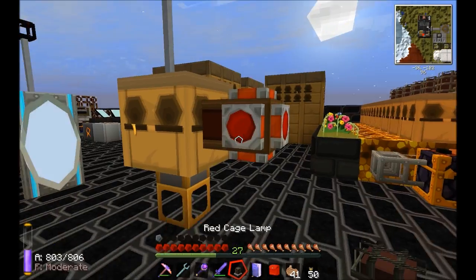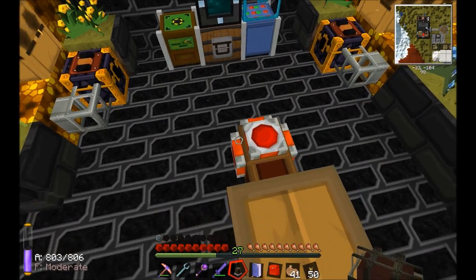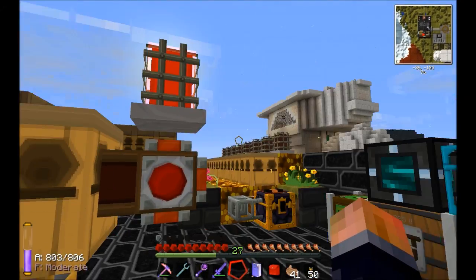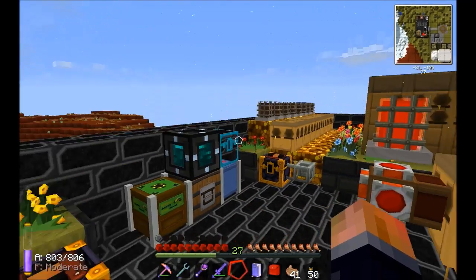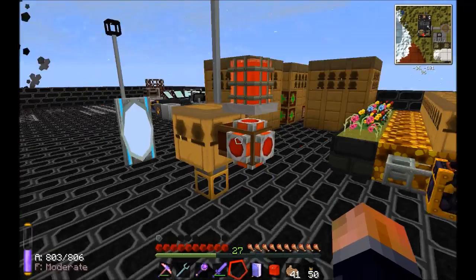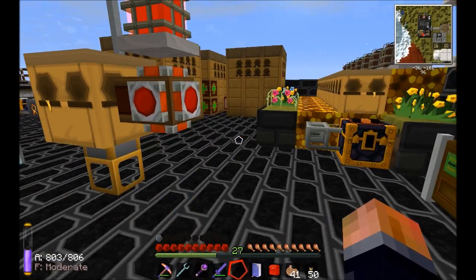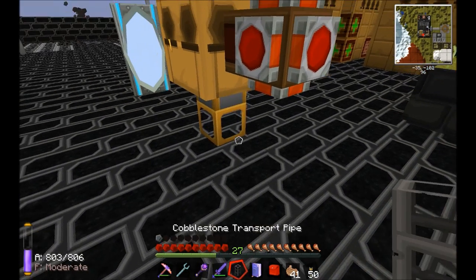The second condition on the gate I set to 'no frames, redstone signal.' What that does is whenever there are no frames in the apiary, it emits a redstone signal, which you can then use to light up a cage lamp or any kind of indicator lamp. I kind of took the idea from a Mindcrack player, though I've done it on one gate instead of having two separate gates.